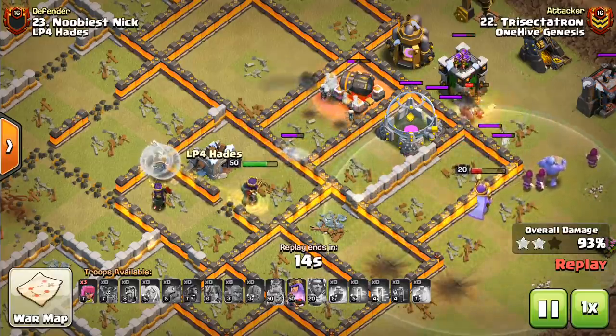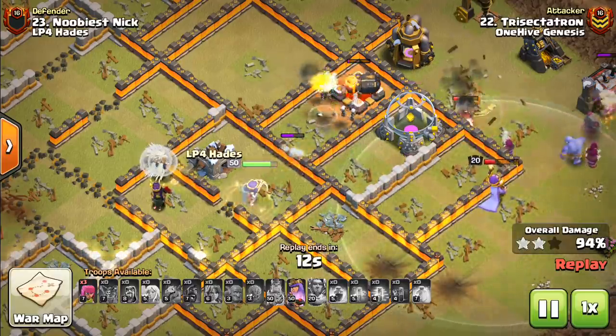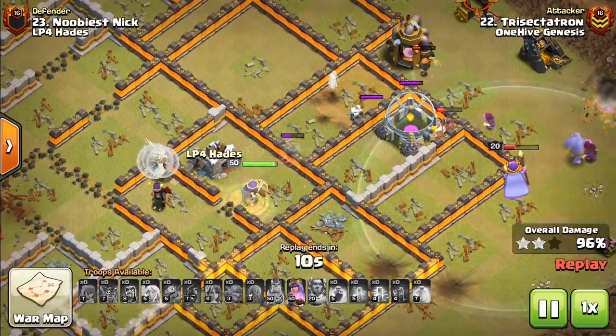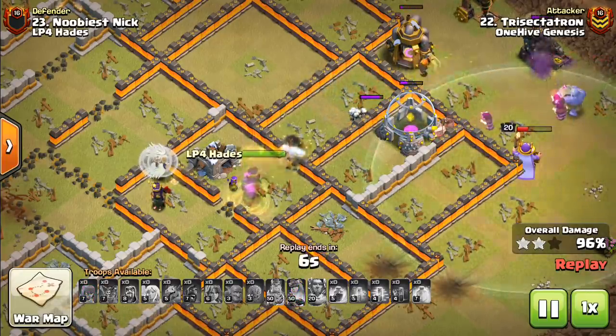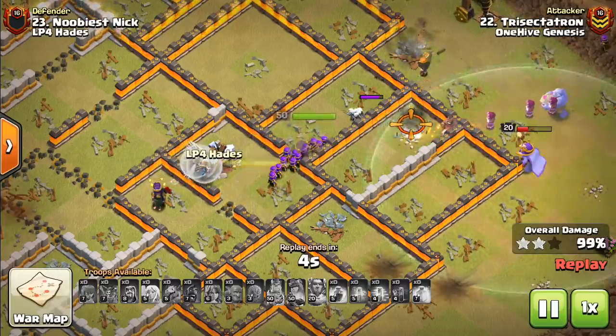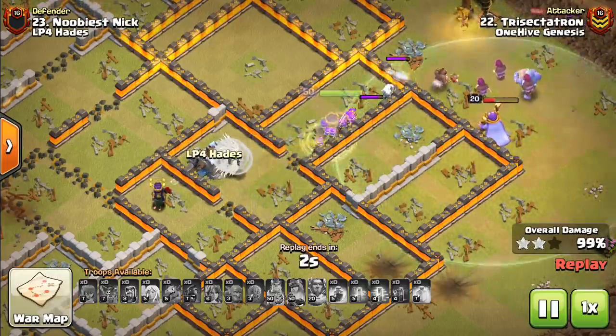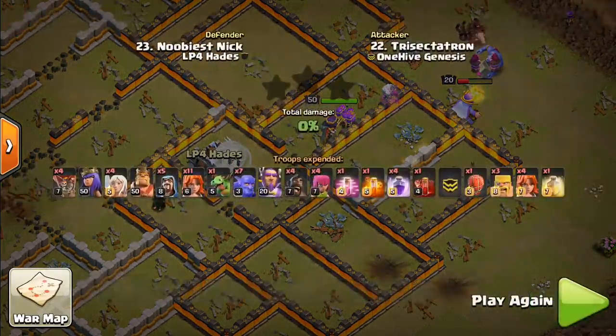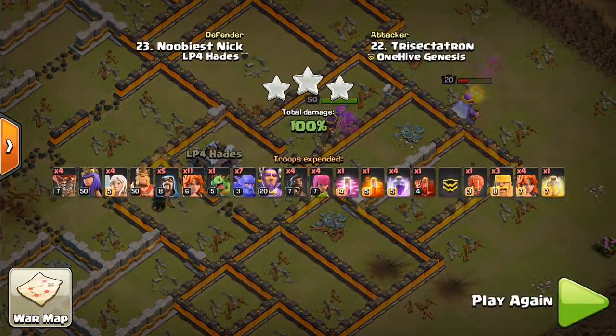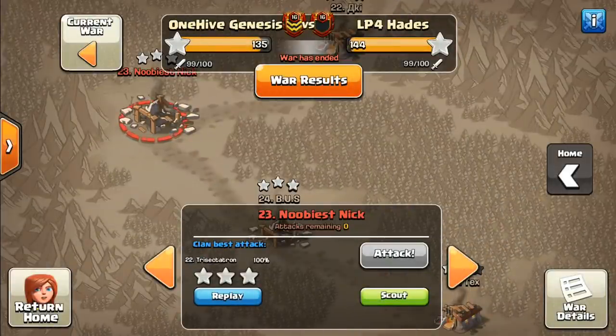What you want to do is bring hogs — once the Valks are outside the base and tanking, you slip these hogs in to target defenses. I also had an extra spell space so I brought a skeleton spell to help tank as well. Wizards, hogs — you want at least three to four wizards that you don't deploy during the initial setup, that you save for the back end to help clean up behind Valks, to shoot over walls. And at least four hogs to sprinkle into the base where needed. I'm a big fan of this strategy; I think it's underused, and against the right base it can three-star and make it look a lot easier than it would be with another strategy.